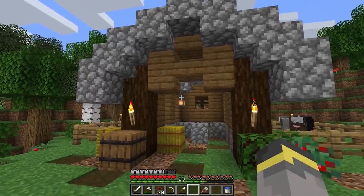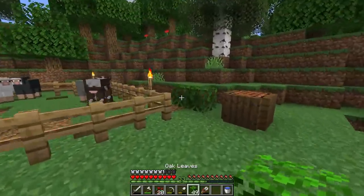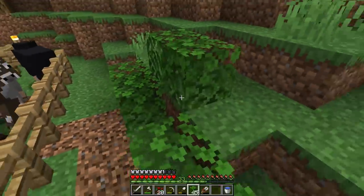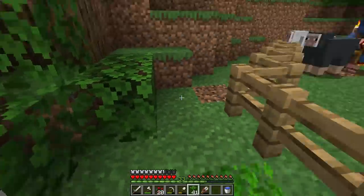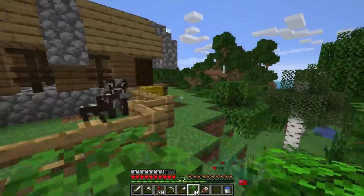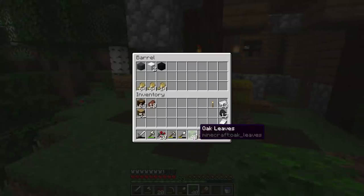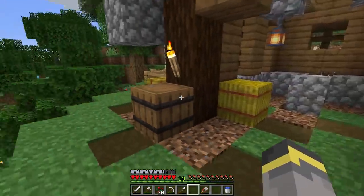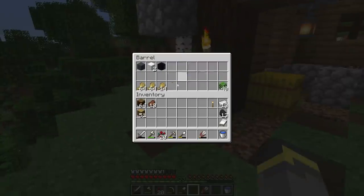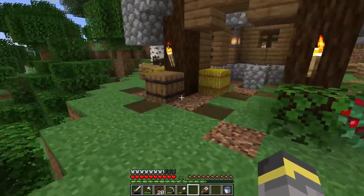I started adding some leaves but I'm still unsure about this whole area, so I'll come back to it. The barrel will be used for cow storage and cow stuff, and then probably some wool — but the sheep won't be living here forever so those will be moved.